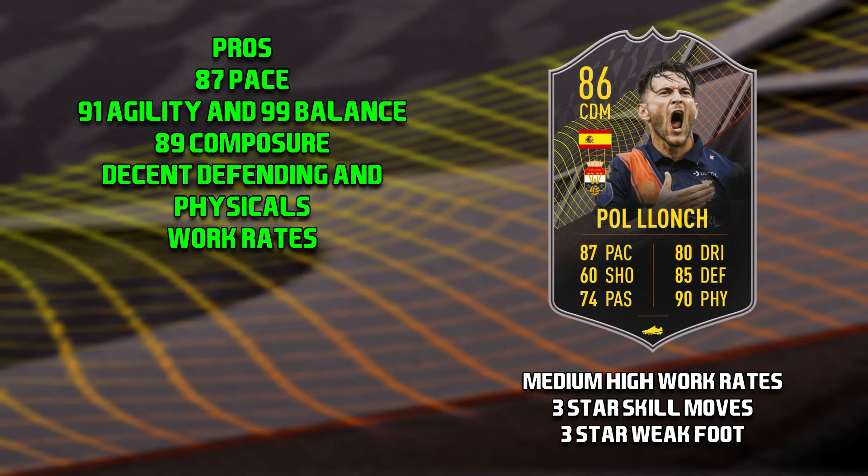Starting off with the pros for this Lanche card, I'd have to say his 87 pace — I think that's actually very good for a CDM. Then he has 91 agility and 99 balance, which obviously means he should be very agile, especially as he is 5'7". 89 composure is also very good. His defending is decent and so are his physicals, and he also has medium-high work rates which is very good for a holding midfielder.